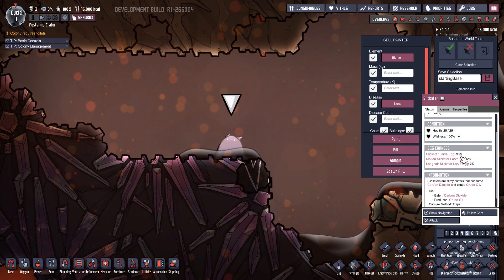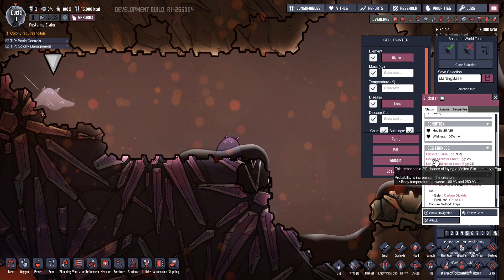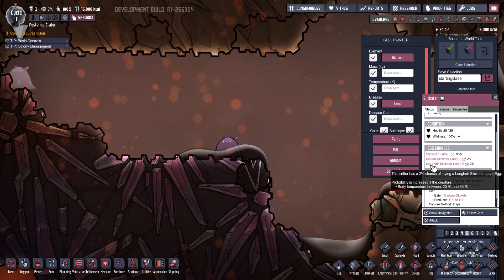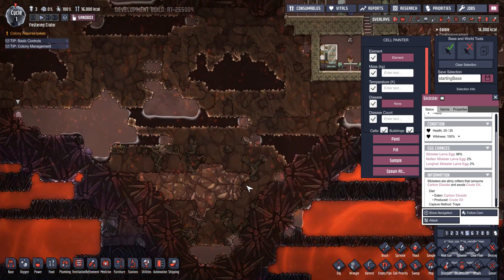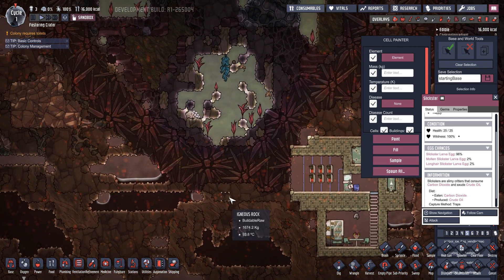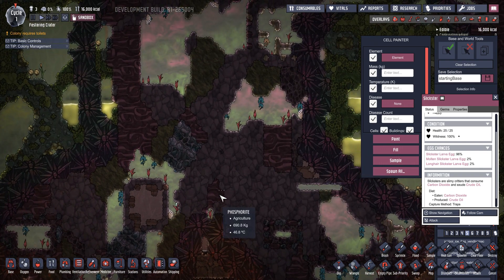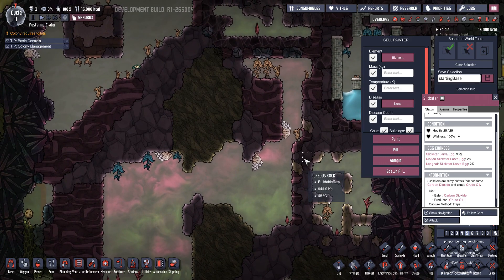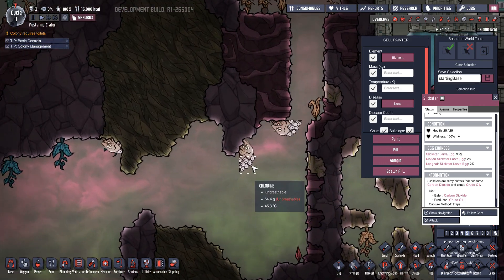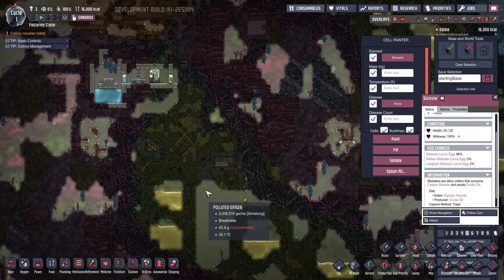Here are some Slicksters — we've seen those before, but look at the different egg chances: Slickster Lava Egg, Molten Slickster Lava Egg, and Long Hair Slickster Lava Egg. Lots of chances of getting new things. And look — they're crawling around on the ceiling! That might make it hard to keep them trapped.